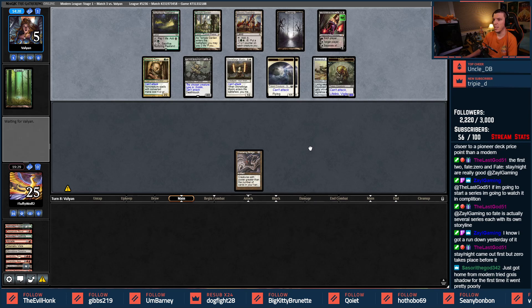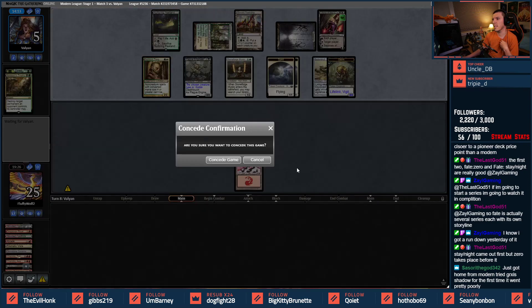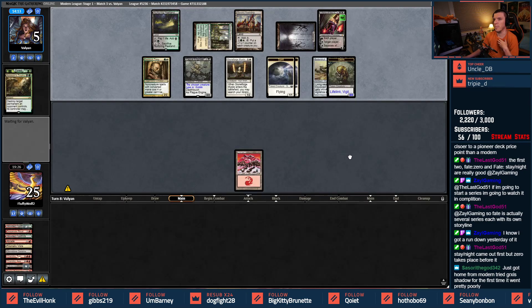I need a couple running lands — would be good. They've done the Liliana so they control my hand. We need three running lands and then a win condition like another God of Destiny. I don't need to be taunted — we're just going to concede. They've got us.